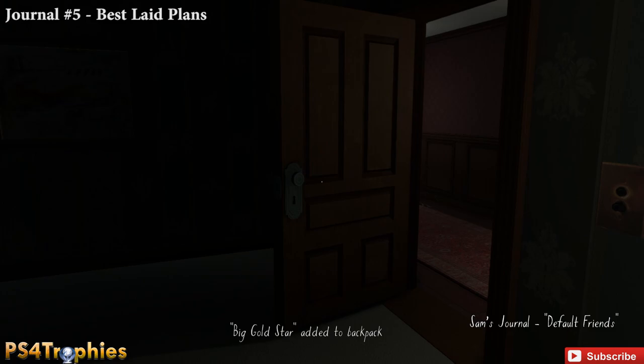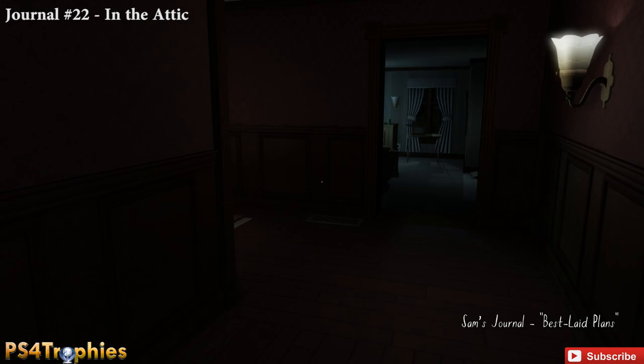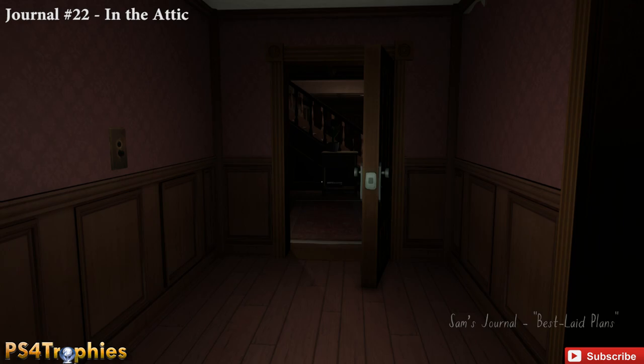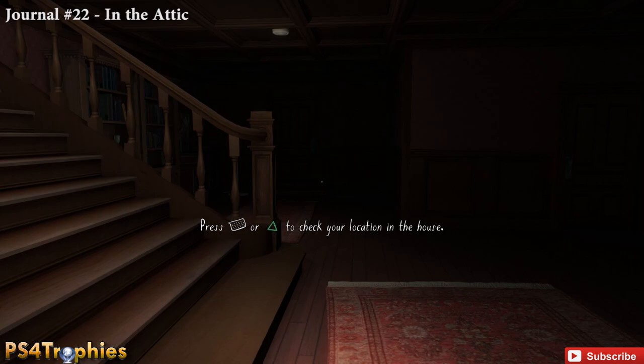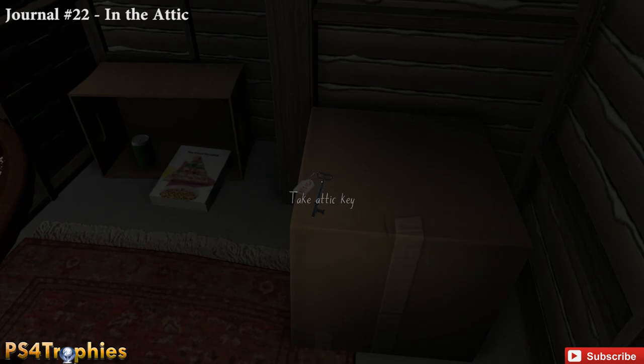Leave and continue down the hall until you reach a locked basement door. Open the bottom drawer here, read that note. We can't go into the basement just yet. There is a slight story spoiler here, but we're going to grab journal number 22 early — you'd normally get it towards the end of the game. It's just to the right of the stairs going up; there's a secret passage there. Grab it to save time later, then take the attic key.